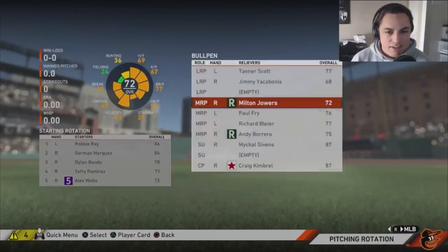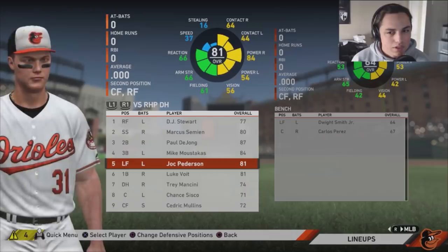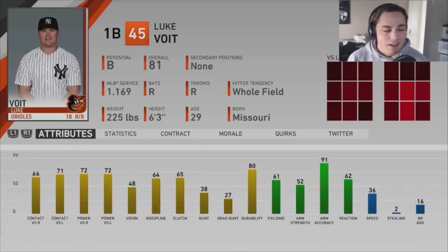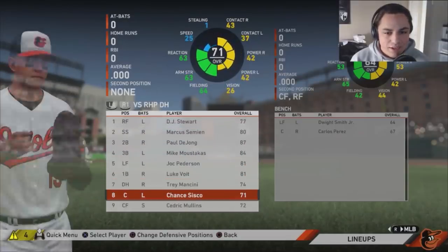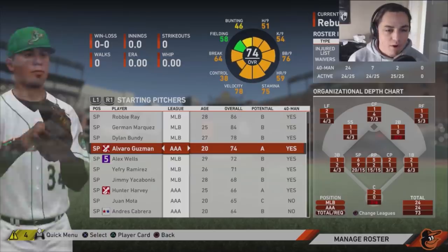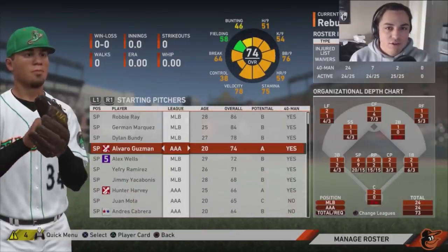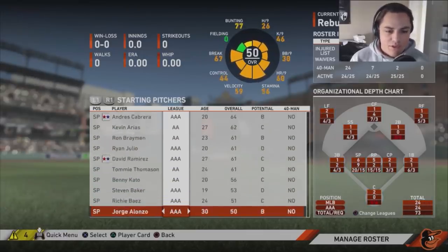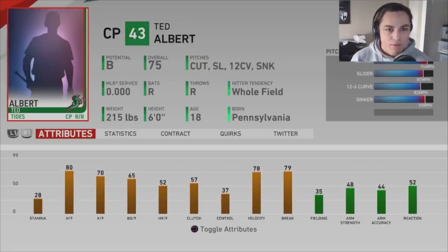Looking at the lineups: we made two big changes. Luke Voight comes in on a small 1.5-million-dollar contract — 81 overall first baseman with some power and decent hitting stats. That was really the only free agency signing of note. Alvaro Guzman is 74 overall — when I bring him up to the majors he drops to 70, so I don't want to bring him up just yet. Hunter Harvey is moving up slowly but surely.